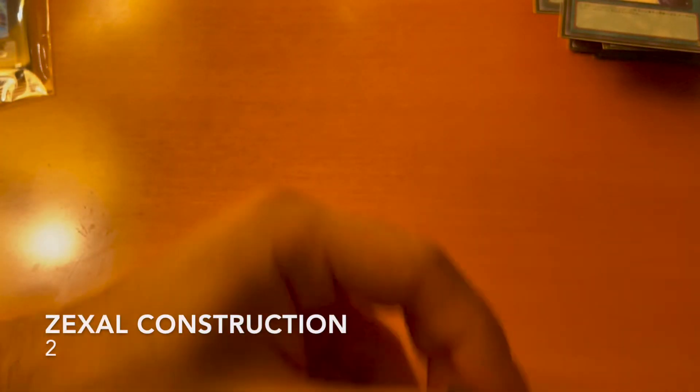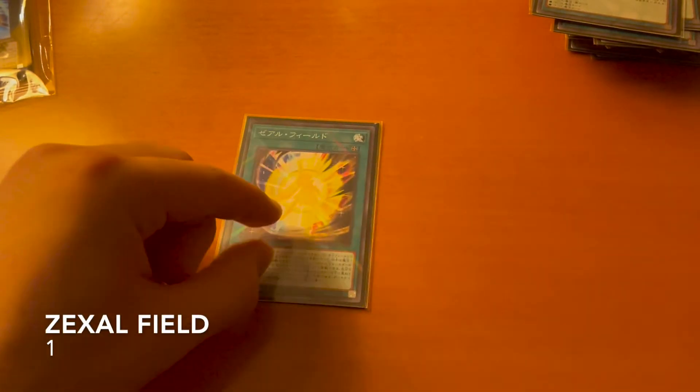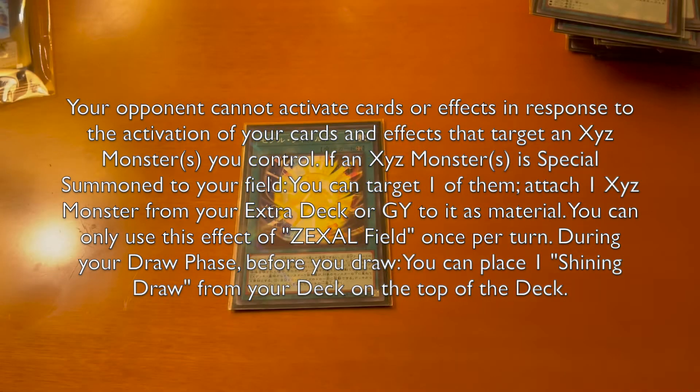Next we run two Zexal Collection — reveal a card in your hand, send it back to your deck and search for one of these cards: Zexal Weapon, Zexal Servant, Zexal spell or trap, Rank-Up or Rank-Down Magic. It's a hard once-per-turn so you run two. For one of the new cards we run Zexal Field — when you activate an effect that targets an XYZ monster your opponent cannot activate cards or effects in response, and when you XYZ Summon a monster you can target it to get an XYZ monster from your extra deck or graveyard and attach it as material. During your draw phase you can also put Shiny Draw on top of your deck.